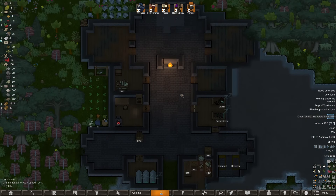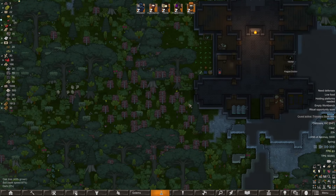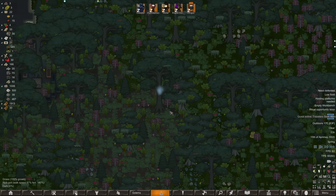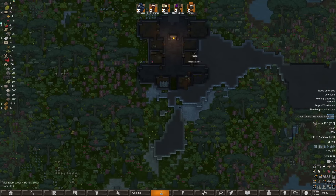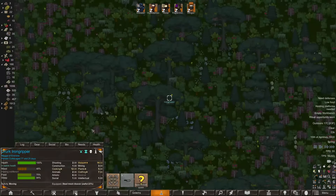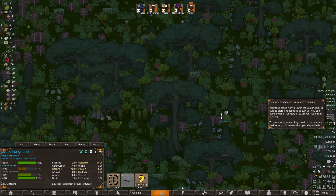Hey everybody, welcome back to Rim World of Might and Magic. We're researching food preservation so we can keep food. This tree is smoking but don't worry about it. Travelers are seeking alms — someone named Iron Gripper wants medicine for a life-saving operation. It's also summer now, which is pretty great.